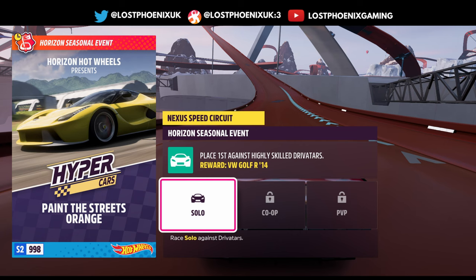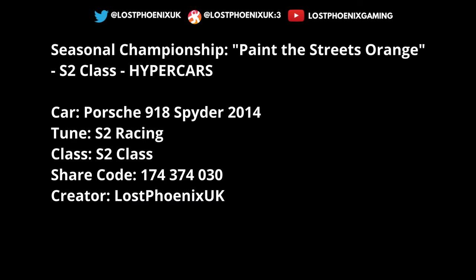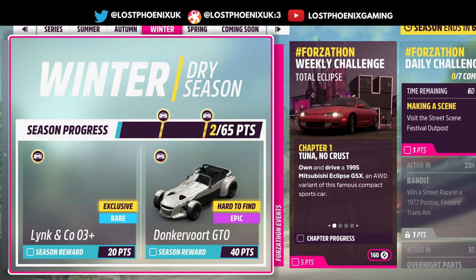For the seasonal Hot Wheels event 'Paint the Streets Orange' — S2 class hypercars — you get a Volkswagen Golf R. Events are Nexus Speed Circuit, Canyon's Edge Speed Sprint, and Ram's Head Speed Sprint. I'm going to use the Porsche 918 Spyder, S2 racing tune by me. This car was gifted to everyone as the Xbox Anniversary car — 10 years of Xbox — so everyone has it. It's very cool, very fast, and will absolutely decimate the competition.